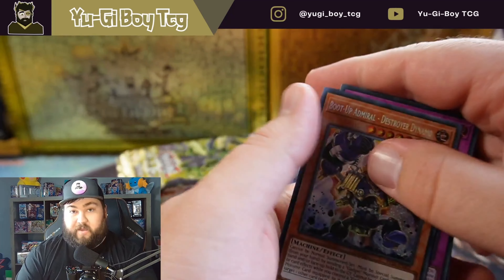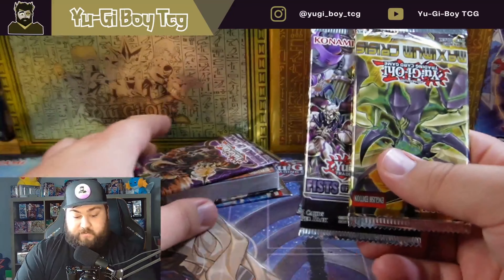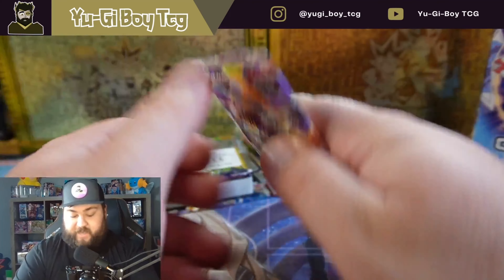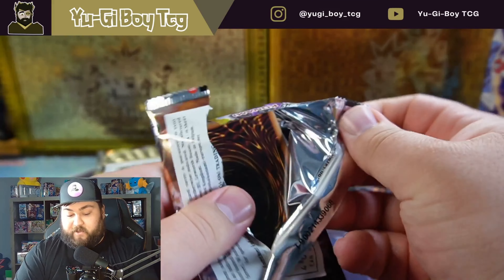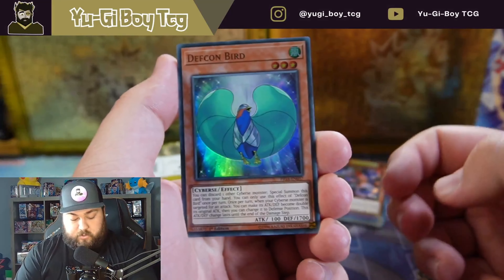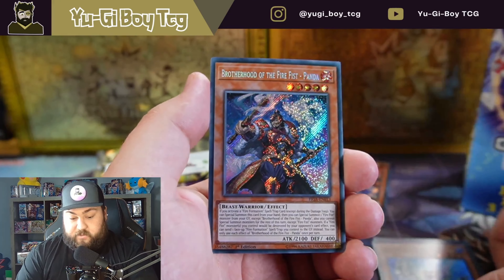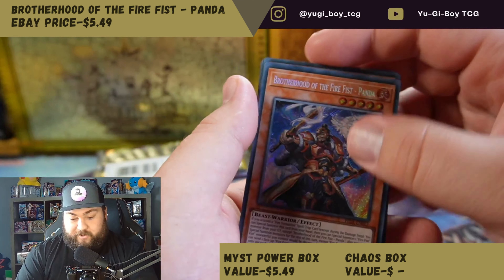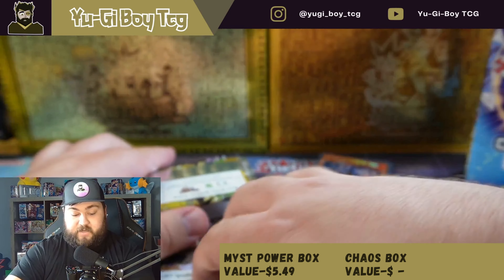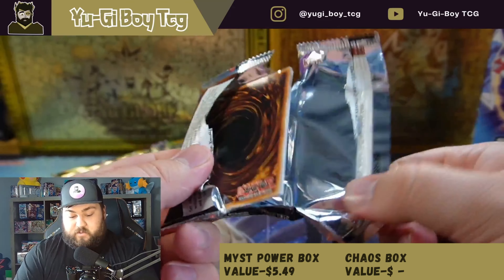Oh, a secret — probably 30 cents. We did get a Maximum Crisis, but then we got another Fist of the Gadgets. Let's just get through these Fist of the Gadgets packs because they're going to have no value at all. I'm only going to count cards if they're over a dollar. Brotherhood of the Fire Fist — Panda could be a decent one. Just one of the worst sets ever.